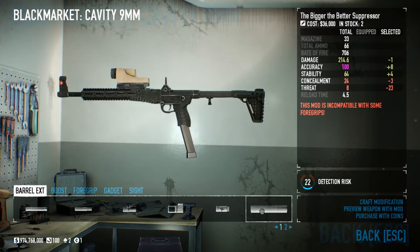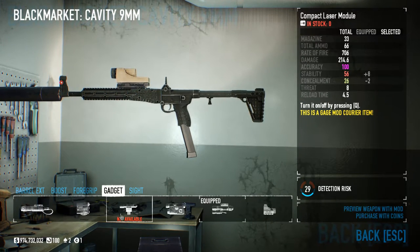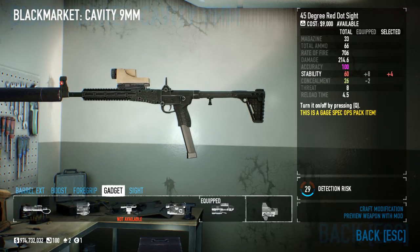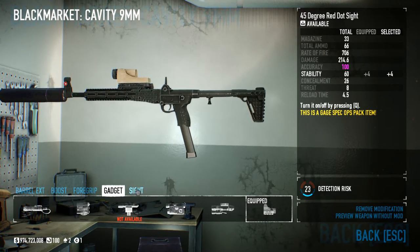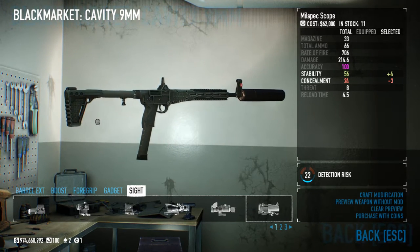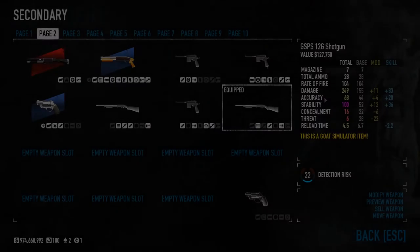A better suppressor, no boost. Normally I'd use the Compact Laser Module but I don't have any Continental Coins, so I'll go with the 45-degree red dot sight. I'll also remove the iron sights modification. So that's my Cavity build: 100 accuracy, 56 stability, 24 concealment, and still 214 damage.